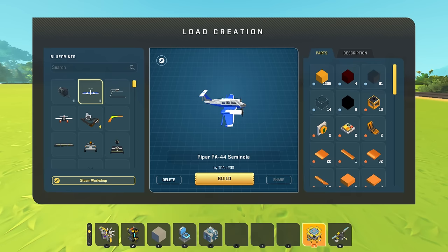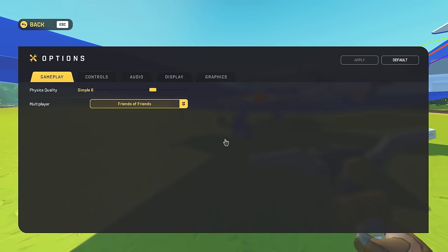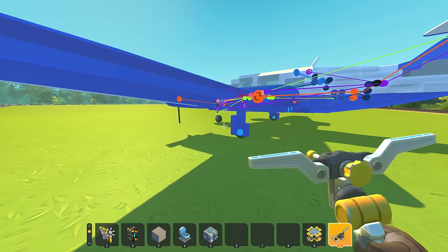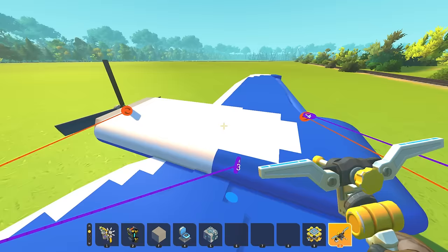Next I want to look at a Piper PA-44 Seminole by Toast200. The workshop description said it was their favorite plane. It looks pretty good — wait, am I on simple physics? I'm on simple six, I guess I just spawned a train so that would make sense. There we go, switching to full physics. I like it, I like the sloped wings. Apparently this just flies with the propellers.